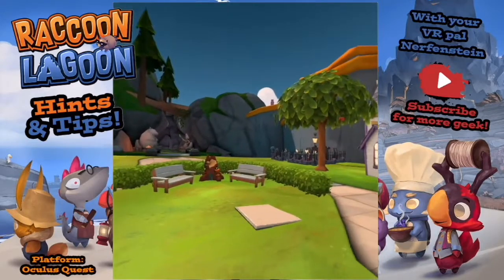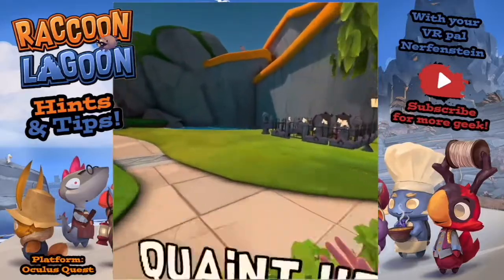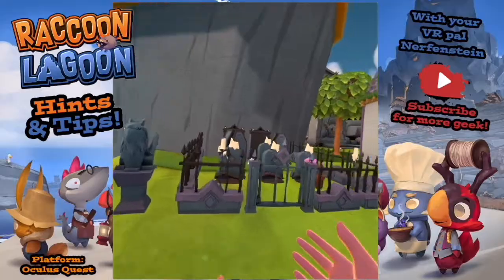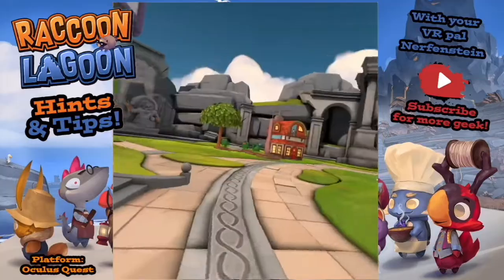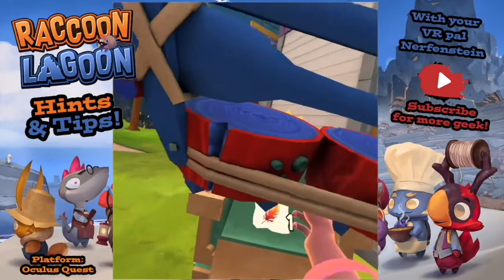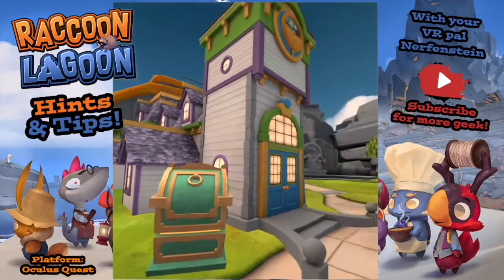I'm trying to think of more top tips. You can decorate things however you want - this is my little community park and you can walk through things so it doesn't affect your mobility through your town. I've got a little graveyard because every town needs a graveyard. Anything that's been kicked off - like a bench - will end up in the mailbox, so make sure you collect that stuff.